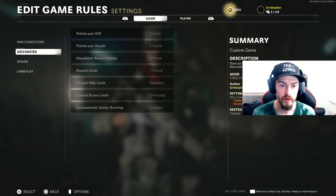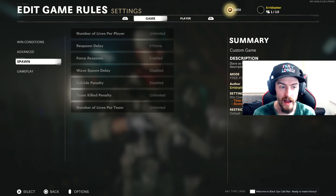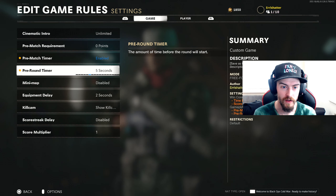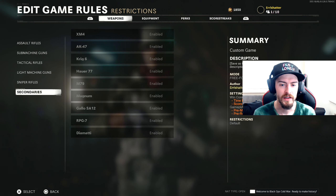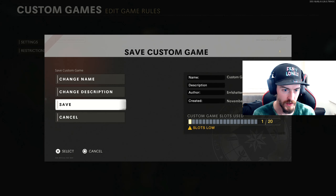You can change certain things like how many points you get per kill, how the spawns work, how many lives you get, the gameplay experience. I'm going to go ahead and change this now to like five - we'll get into the game a little quicker. You can set restrictions on what weapons are allowed, what weapons aren't allowed, and that's overall a really cool feature. We're going to go ahead and save those settings.